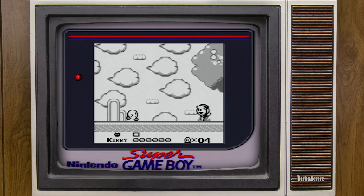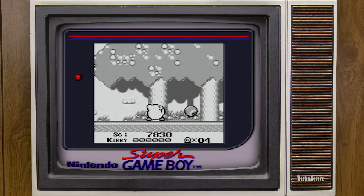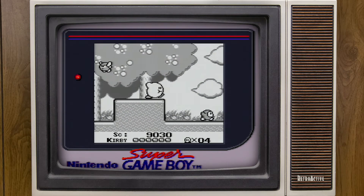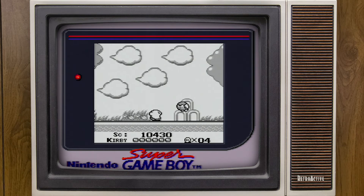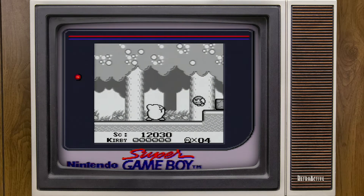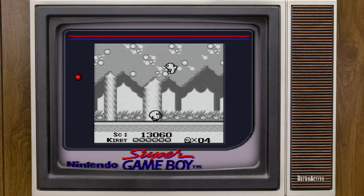I'm used to every SNES game defaulting to B and Y because I'm playing this on the Super Game Boy through my Super Nintendo. I'm used to every Super Nintendo game defaulting to those buttons, and at some point either I changed it or I didn't change it before this game. It's still like classic NES - A and B - so I'm playing on a controller thinking one way and doing another.